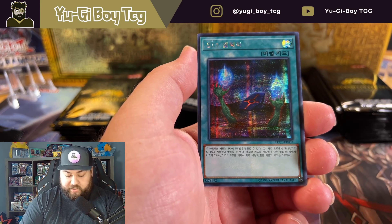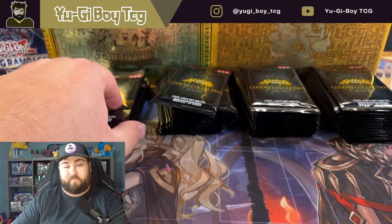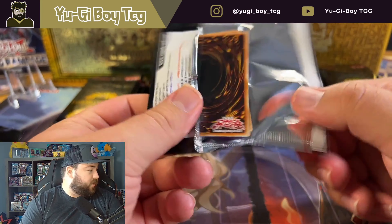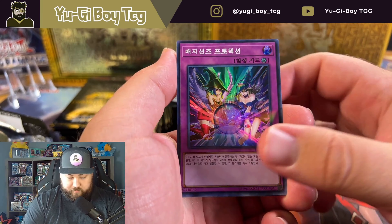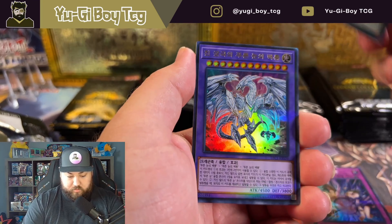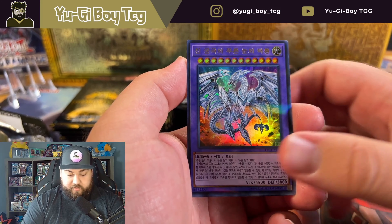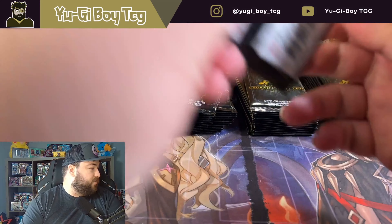I don't know that one - that might be just a different artwork for a card. Maybe it's Foolish Burial, maybe I don't know. So we're still looking. I think the extra secret is one per box so we should pull one. Neo Blue Eyes Ultimate Dragon - don't know that one. Pulled that Blue Eyes last time.